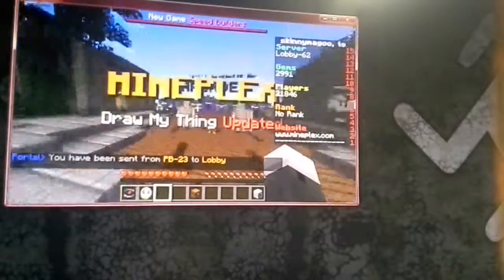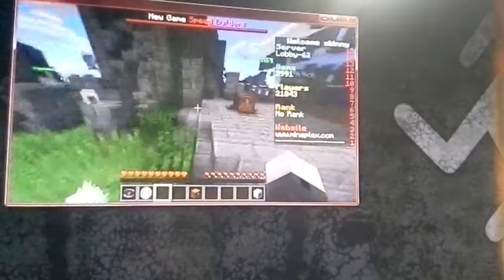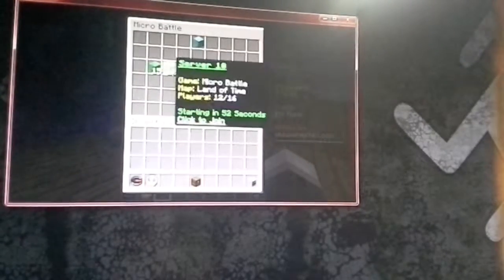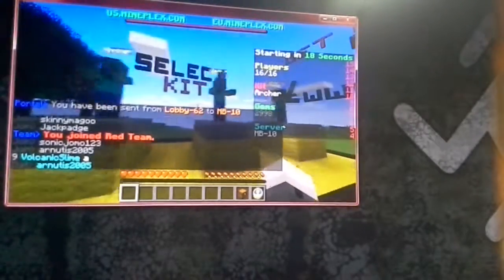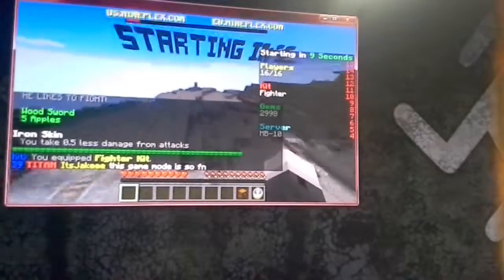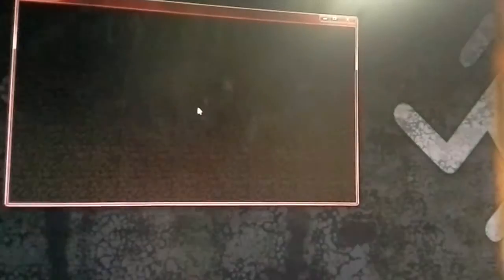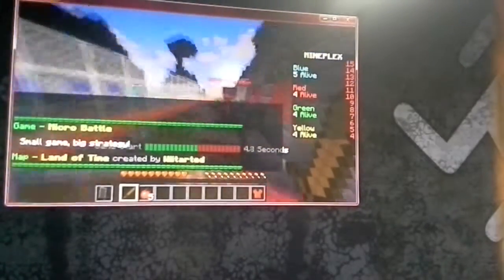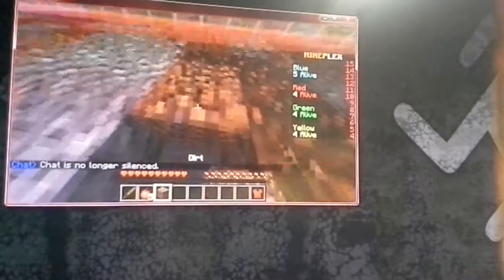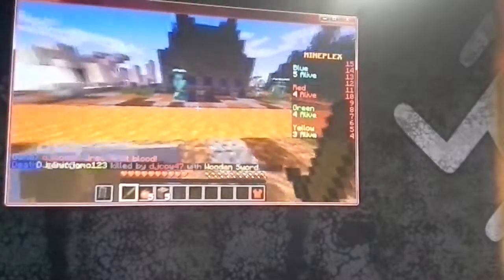We can do one more video and then we're going to have to wrap it up because we're getting around the ten minute mark. We join the red team and we have the Archer Kit, the Worker Kit, and the Fighter Kit. I'm going to go with the Fighter Kit because then I can attack more and take less damage. Bryce is coming back. We're almost going to end the thing — maybe two or three more rounds.